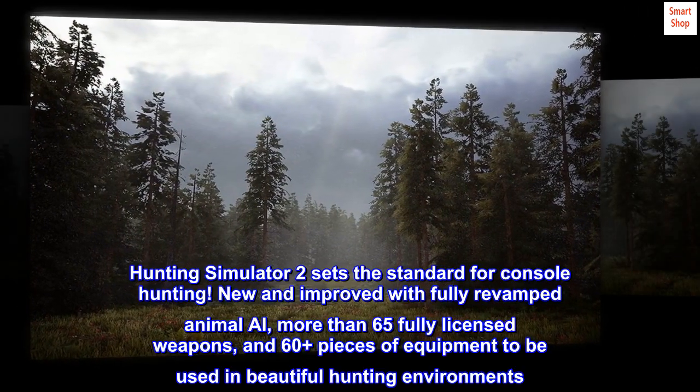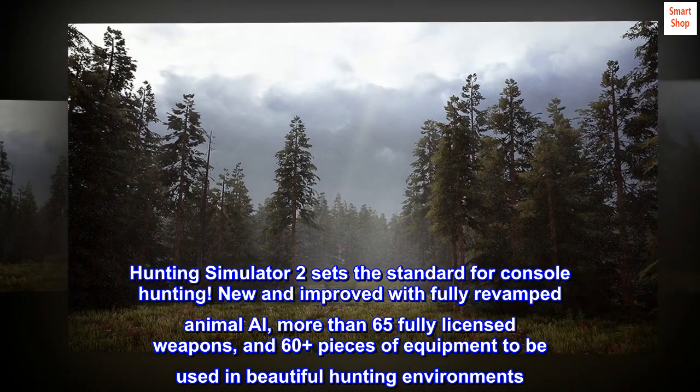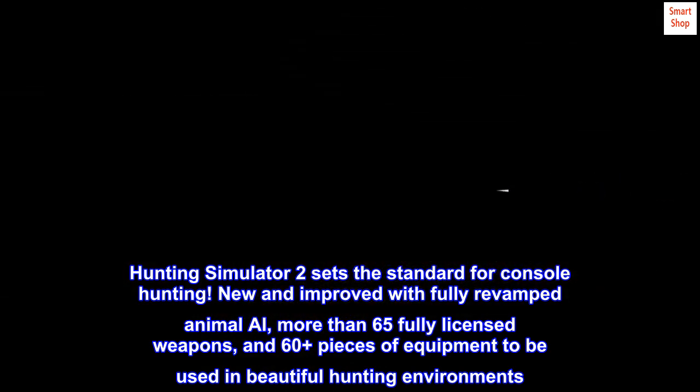Hunting Simulator 2 sets the standard for console hunting. New and improved with fully revamped animal AI, more than 65 fully licensed weapons, and 60 plus pieces of equipment to be used in beautiful hunting environments.